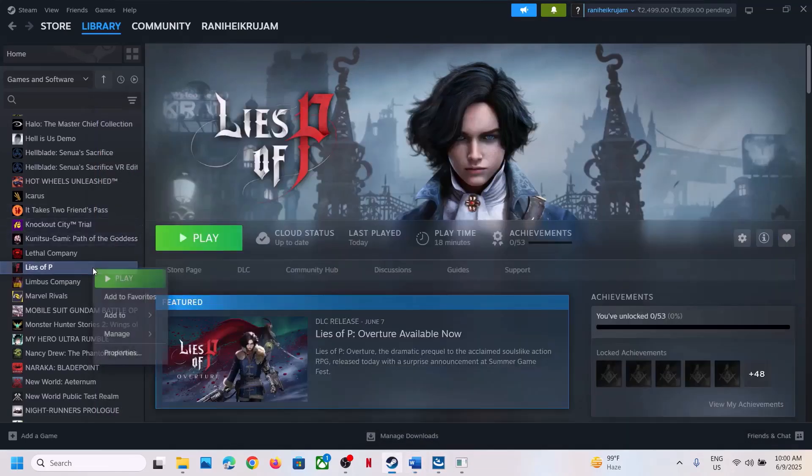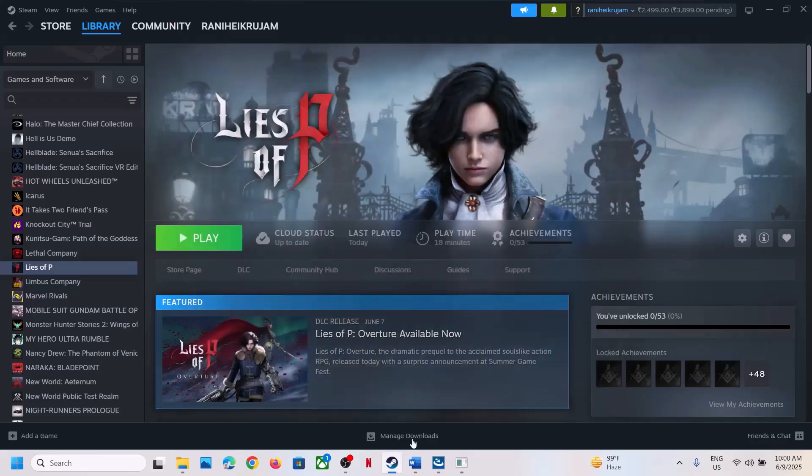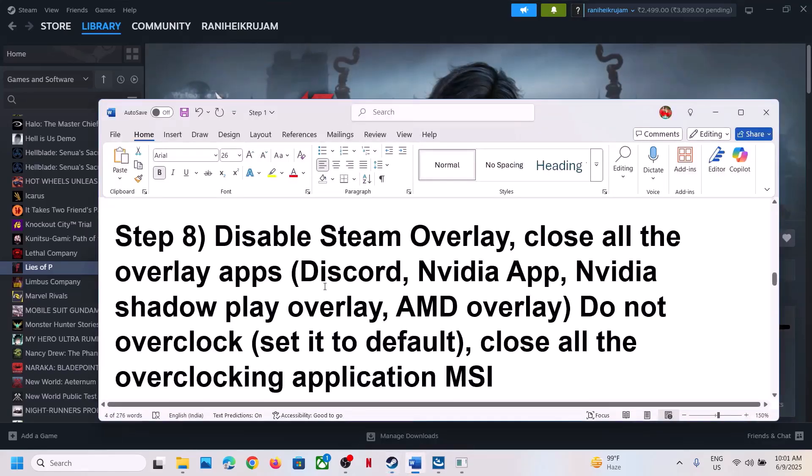If still not working, the next step is to disable Steam overlay. Go to Steam, right-click the game, select Properties, go to the General tab, and turn off 'Enable the Steam overlay while in-game'. Also, if you have Discord running, go to Discord settings and turn off overlay. If you have the Nvidia app running, go to its settings and turn off overlay, or simply close all overlay applications, then launch the game.